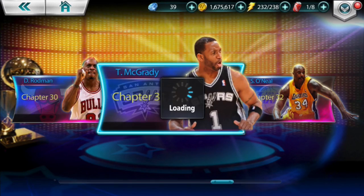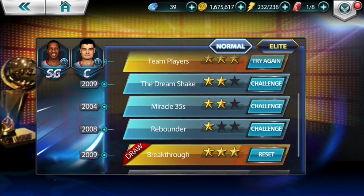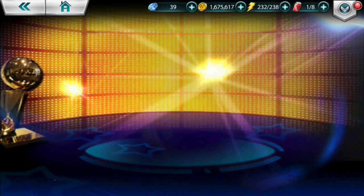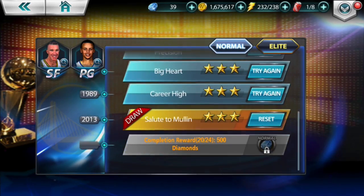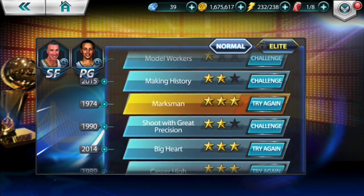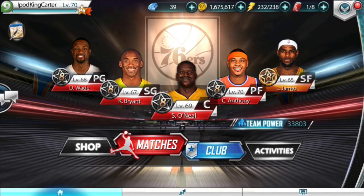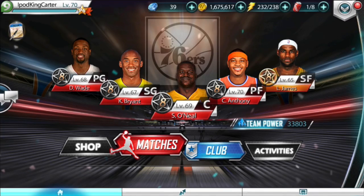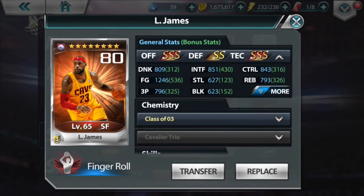For legendary matches, I've done all of these — every single tier is beaten, so it's on 'try again.' I usually do draws because I like to get my coaching up, but I'm not showing coaching today. Today is all about this LeBron. First thing I want to do is upgrade him.